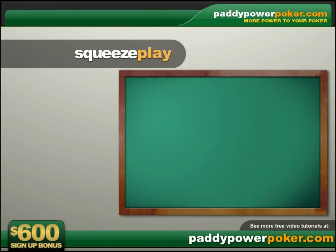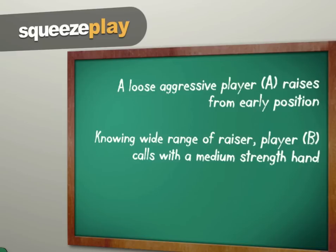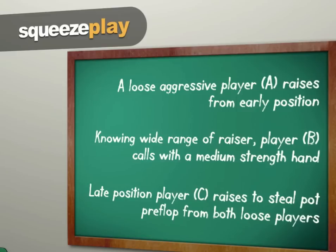A squeeze play opportunity will normally present itself when a loose aggressive player raises from early position. Then another player flat calls his raise, thinking he can call a wider range of hands against a loose aggressive player. Then a late position player makes a re-raise with the intention of getting the other two players to fold pre-flop. That's the squeeze.